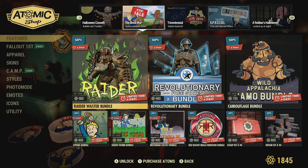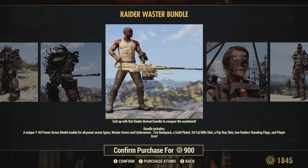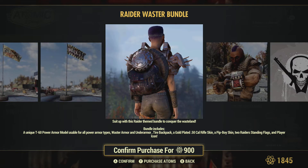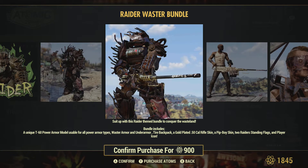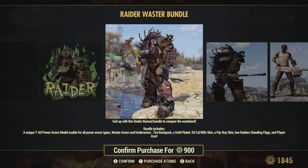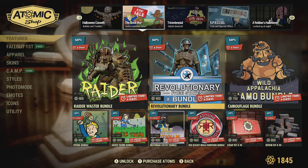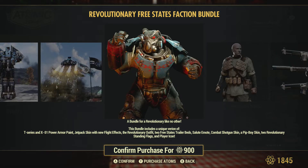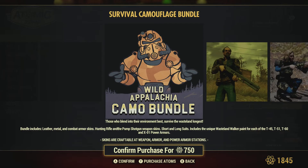The Raider Waste Bundle was at 1800 atoms and looks like it's down to 900. For me this wouldn't be worth it, but it really depends on what you're looking for - if you're into this Raider style, then it may be worth it. The Revolutionary Bundle is also 900 atoms, down from the original price, so you get quite a lot of stuff there. There's also the Survivor Camouflage Bundle.